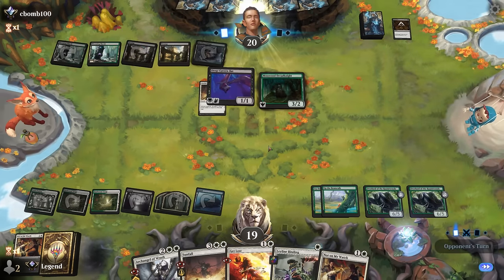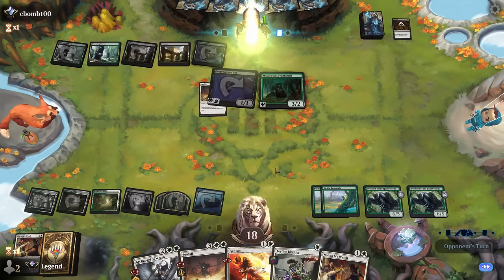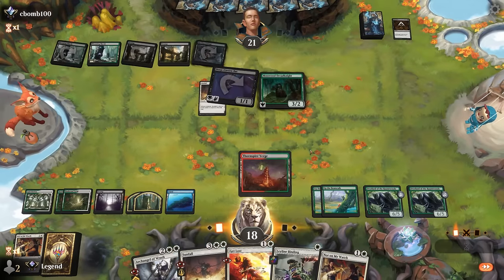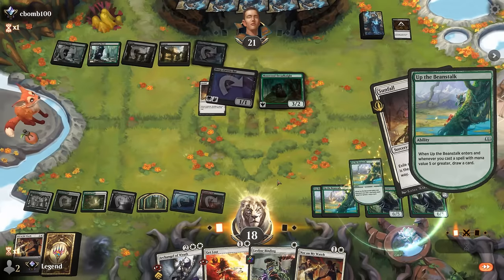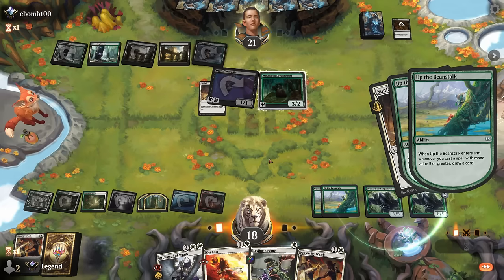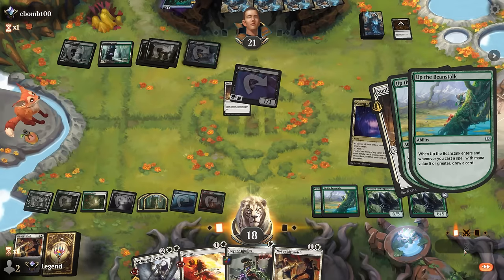Dreadknight is back. Bad attacks — we'll take it. We can use Archangel to clean up. I could also Sunfall here and then play Archangel afterwards. Our opponent once again destroys their own Dreadknight to get it back, and we get to draw two. Using Sunfall before we get to Overlord makes sense in general. Opponent tries the same play again; I'll allow it — they still got some use out of Cut Down.